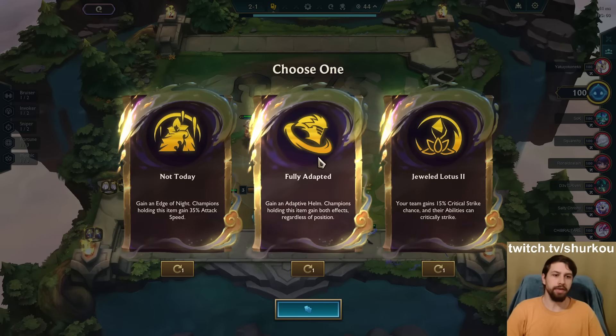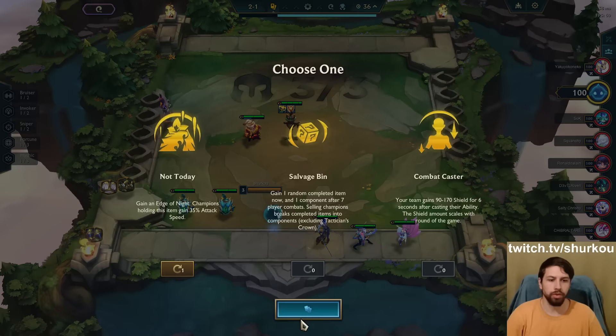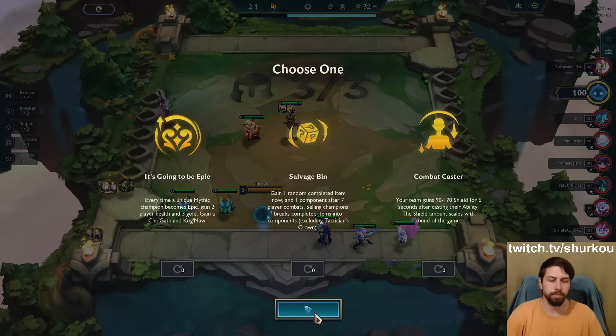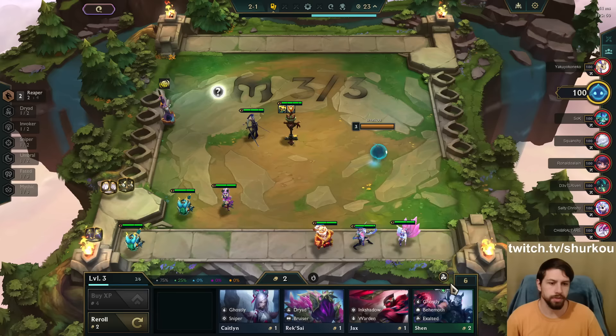Not today - fully adapted and the Jewel Lotus 2 guys. Let's reroll fully adapted. Salvage Bin is nice. So we want to play Yone, but I don't think 'Not Today' is good on Yone. It's going to be epic - it's just Salvage Bin. The reason why we want to play Yone is because we start the game with a Yone. Our portal is great for Yone as well. Exalted - Aphelios, Kiana.